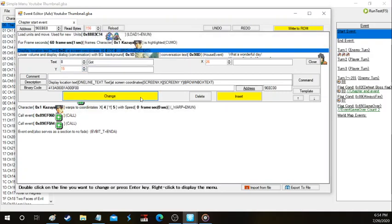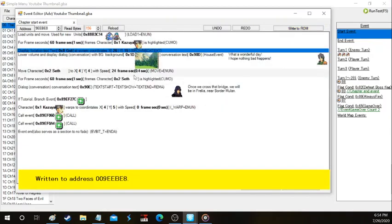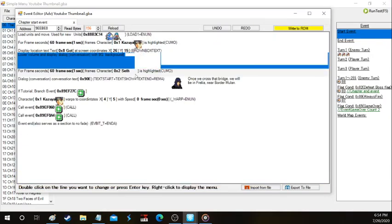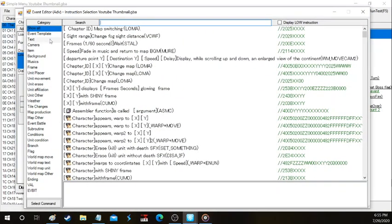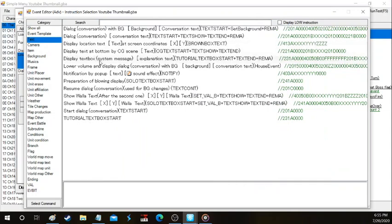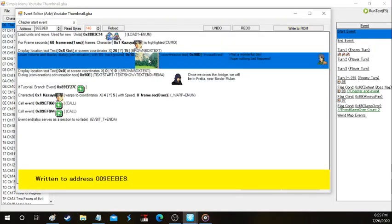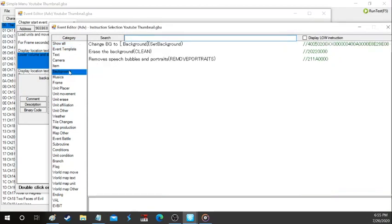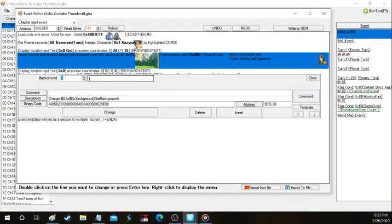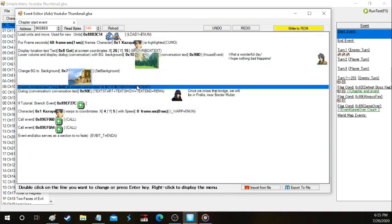We're going to delete these events, go back to the event editor, and go to text. This is good if you change music because it doesn't bring up the other box. To set the background for the scene, we're going to go to the background tab and choose one of these — we'll choose that one for generic. If you want to change dialogue and make conversation, this is the simple way to do it — there's a better way but we're not going to go over that in this basic text editing episode.